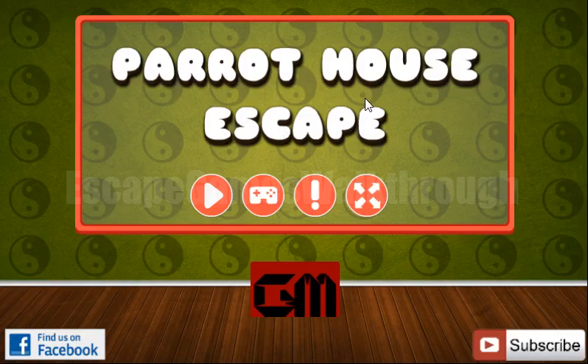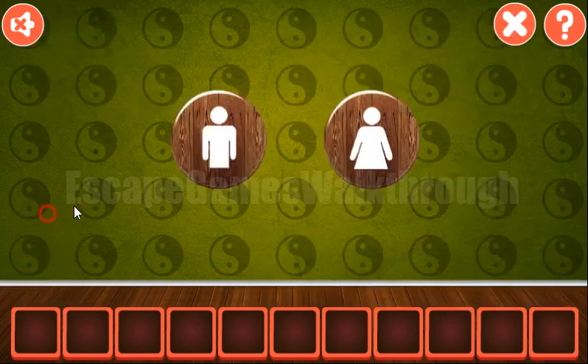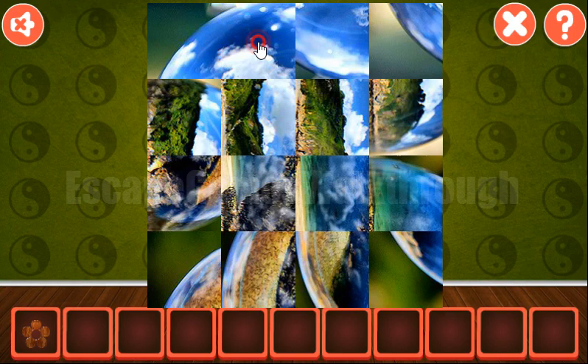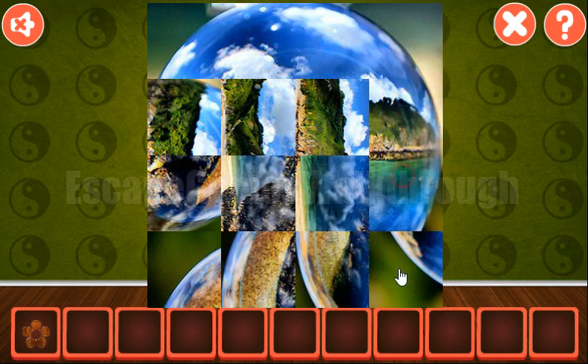We are now playing Paired With Houses by Key Games. Let's start. Looking at the first hint, you can see a pattern: woman, man, man, woman, woman, man, man, woman. We've got the flower. Next, here's a picture to make by rotating tiles — it's not hard to do.